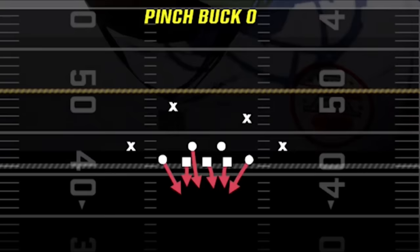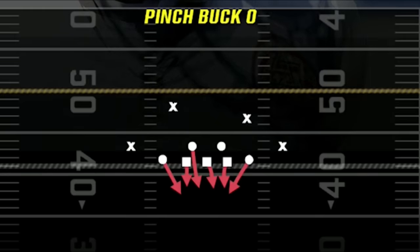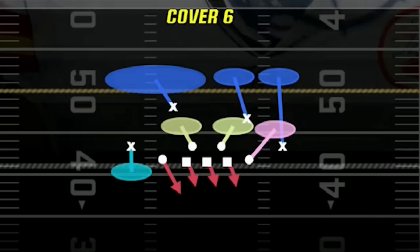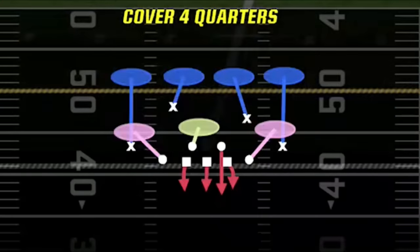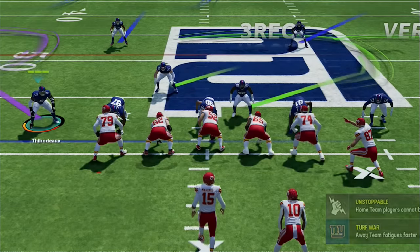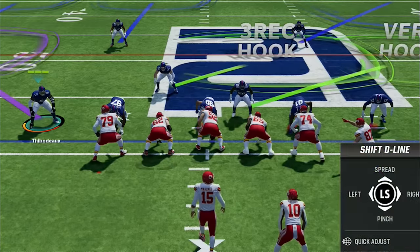For my four audible plays in this scheme, my favorite blitz is the pinch bug zero — even though it was mentioned in the October update as a patched exploit, it can still be one of the fastest blitzes in the game with a very different setup. My favorite base defense is the cover 6, which is still the best zone coverage in this formation even though it's not a fully matching cover 6 like the cover 6 trap from the big nickel over G. I also use the cover 4 quarters for my best run defense and around the goal line. I made a practice mode style breakdown for this entire scheme with links in the description and on screen at the end of the video.